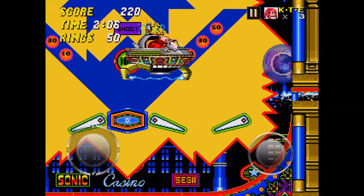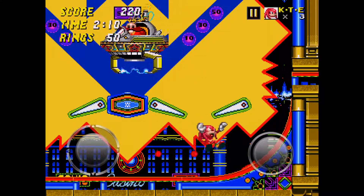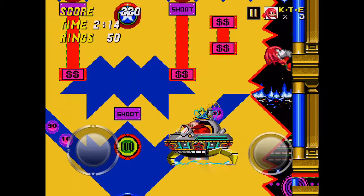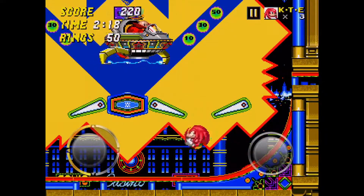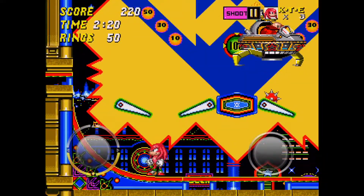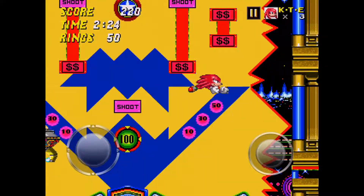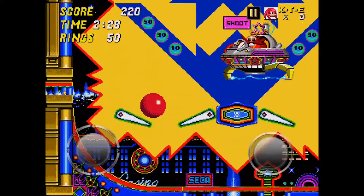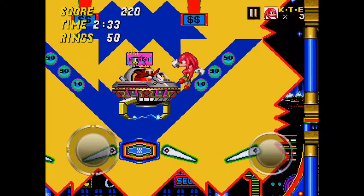The Casino Night Zone boss is easy if you glide into the wall, go into your climbing state, then glide off the wall and just keep hitting him. He'll eventually go down. It's definitely a waiting game, but he'll go down if you just keep at it.